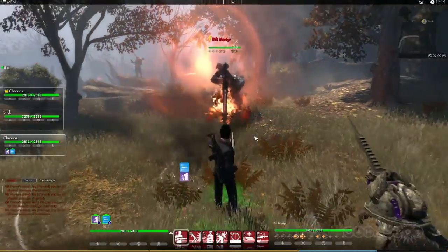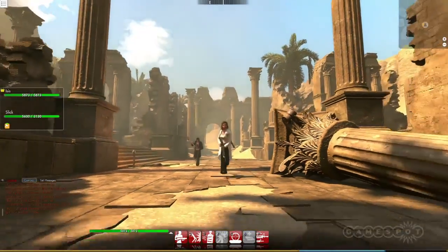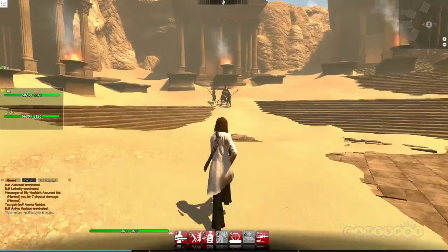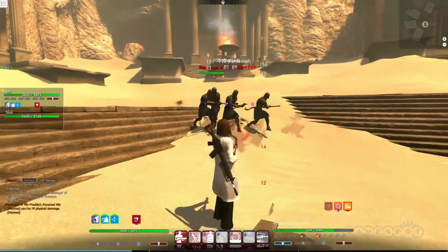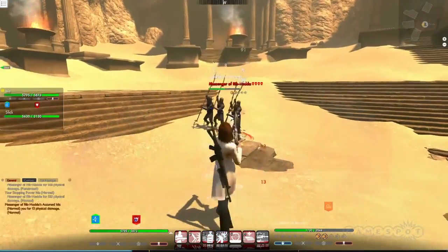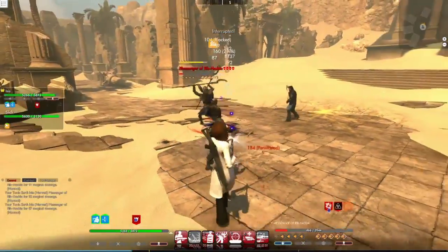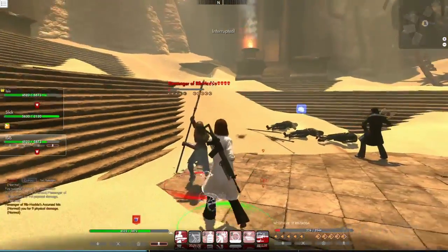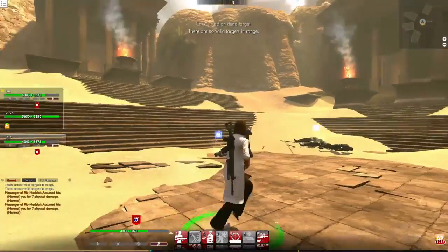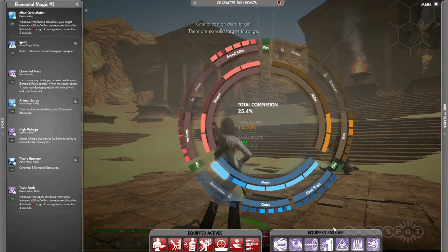If you want to engage enemies from a distance, you can, for example, use abilities which focus on hindering and slowing them down while shooting from range. Here, we are using a build combining the assault rifle with the shotgun. First, we open the fight with a powerful Shell Shocker Elite ability — this snares the enemies, slowing them down while we keep moving around and create distance. We also use the acrobatic backflip to escape harm before showering the enemies in a rain of bullets. All the abilities in this build have synergy around hindering, and the passive abilities augment the active ones by adding useful bonuses like increased chance for critical hits or extra damage over time, making all the abilities fit together in beautiful synergy.